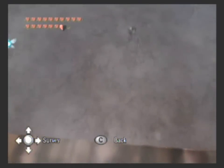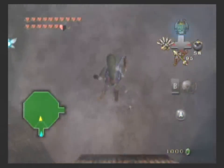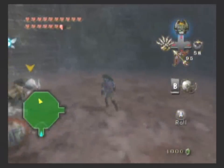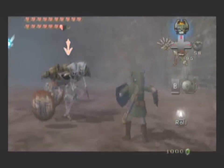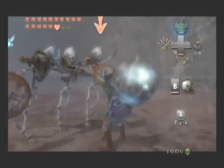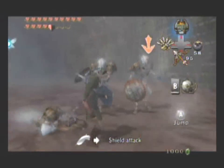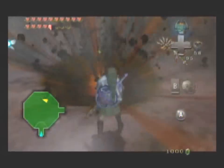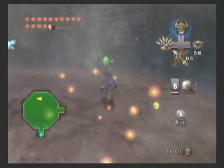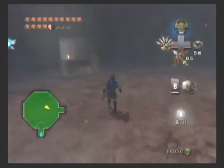Going down to the next floor. Stalfos! Let's get our ball and chain out, because the Stalfos — I don't know why I couldn't remember their name. Dude, throw the ball and chain! There we go, that wasn't that hard. They were kind of kicking my ass for a minute there.